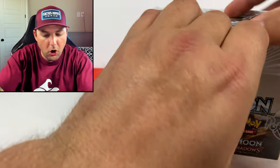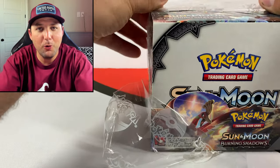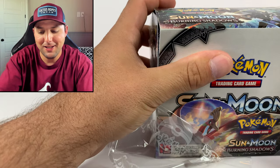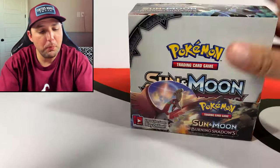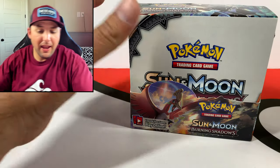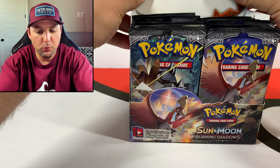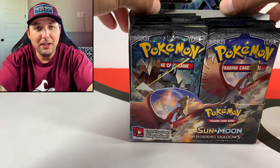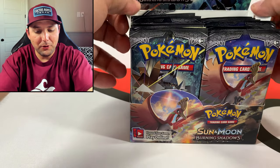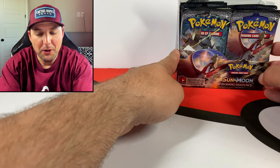We've got a gold card, we got some rainbow cards, we're working on completing the master set as always with all the cards we open. We're not too far actually - I've opened a couple booster boxes and a couple elite trainer boxes for Burning Shadows and we're actually not too far from completing it. Of course we're not on the Sword and Shield level yet but we'll get there.